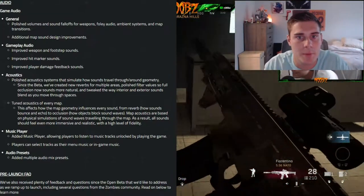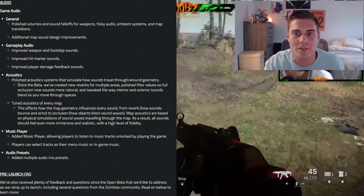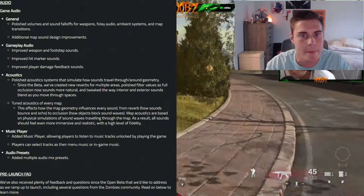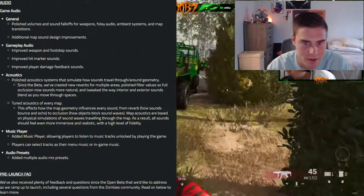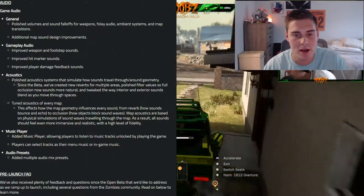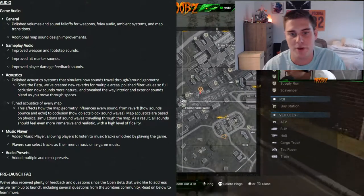Audio is a big one. They polished volumes and sound fall-off for weapons, fully rebuilt ambient audio systems and map transitions. They tuned acoustics throughout. These are basic improvements from beta to the full game — the sound is obviously going to be better with the polishing touches on it. They also added a music player where you can select tracks and different audio presets.